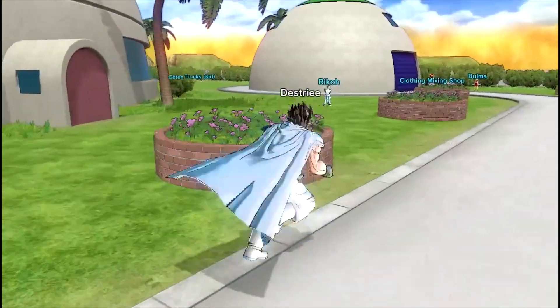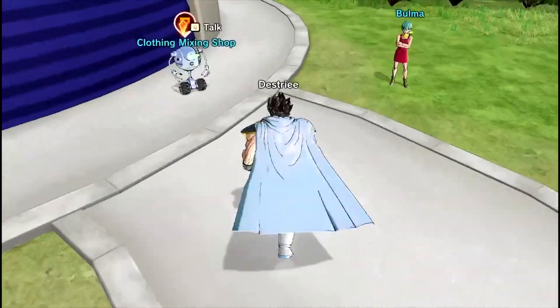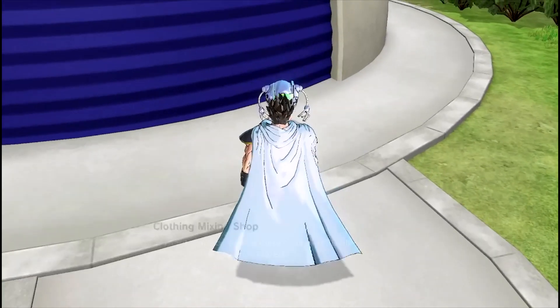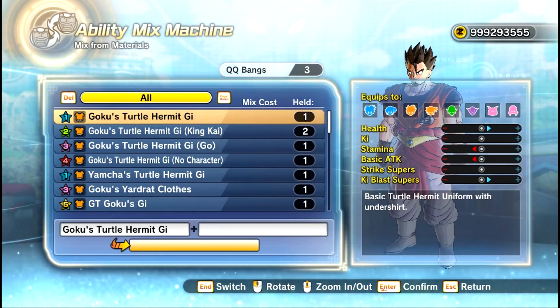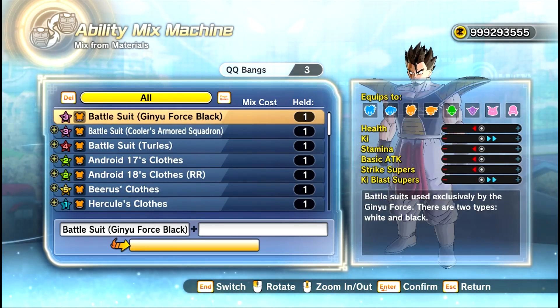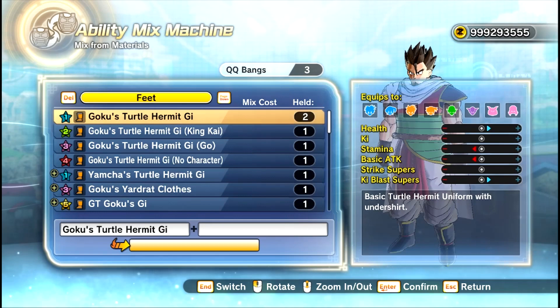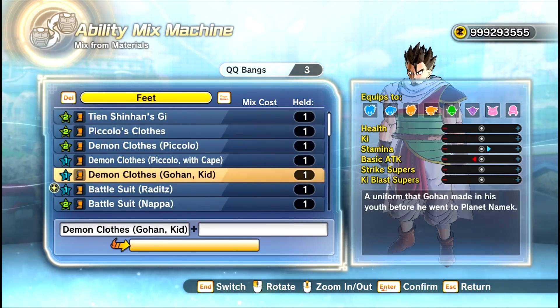Some of them do have certain other things. For instance, Bulma's shop here has the QQ Bang Station. Basically, you come here and you mix two pieces of clothing, and then you can mix it with a certain item that'll potentially boost up the effect of what you get.